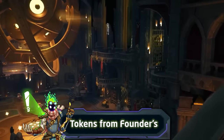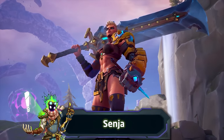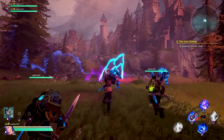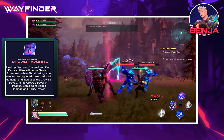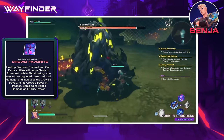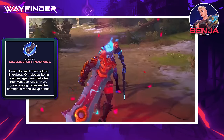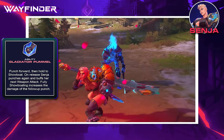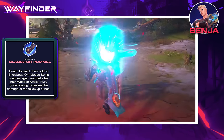The next characters require a character token from the Founder's Pack or an exclusive higher-tier unlock. Senja is a Warmaster archetype character with unique mechanics around taunting enemies like a tank and buffing allies. Her passive, Crowd Favorite, is a blue bar at the bottom of your screen that increases as Senja taunts enemies — the bigger the bar, the stronger she becomes. Her first ability, Gladiator Pummel, is a gigantic punch that can be held to trigger a taunt animation followed by a final punch, which is the main way to build up your Crowd Favorite bar.